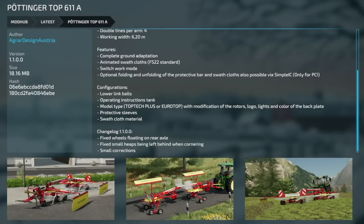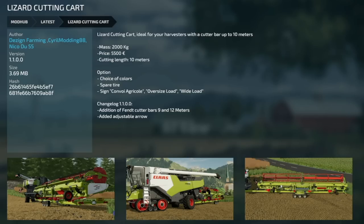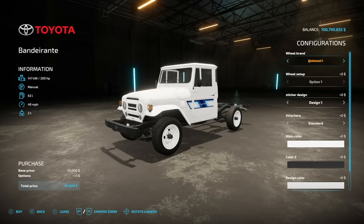Continuing Star SO updates: it's no longer possible to hand in emissions at the oil mill, horse pasture rebuilt, pig style replaced, manure heap rebuilt, and pumps and hoses no longer cause errors. A new save game is required. Pottinger TOP 611 A version 1.1: fixed wheels floating on the rear axle, fixed small heaps left behind when cornering, and small corrections. Lizard Cutting Card version 1.1: added the Fendt cutter bars 9 into a meter and added an adjustable arrow. Lime and Beet Pulp Production version 1.001: production rate changed, rock powder added and can be sold at the warehouse.